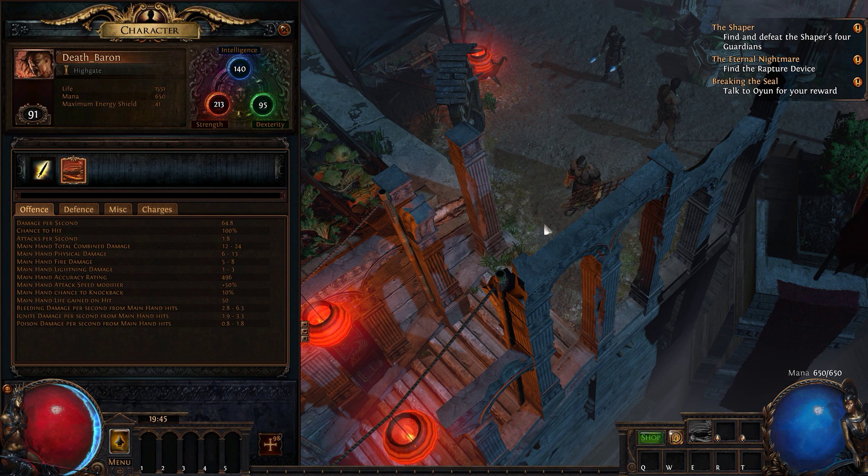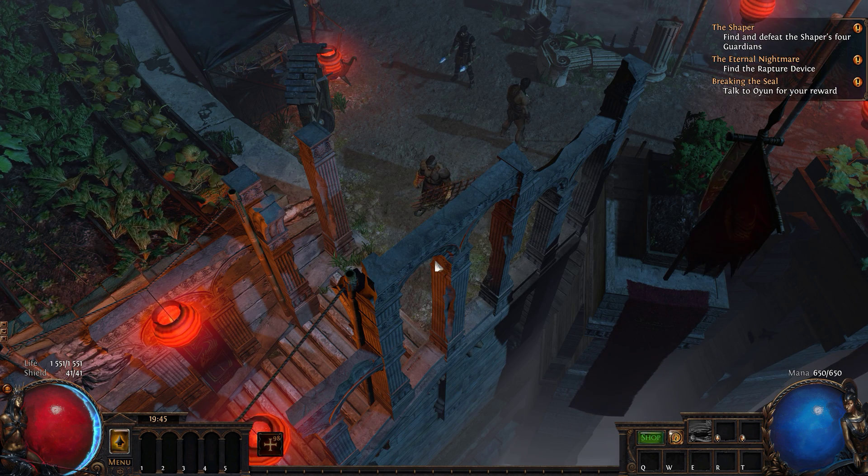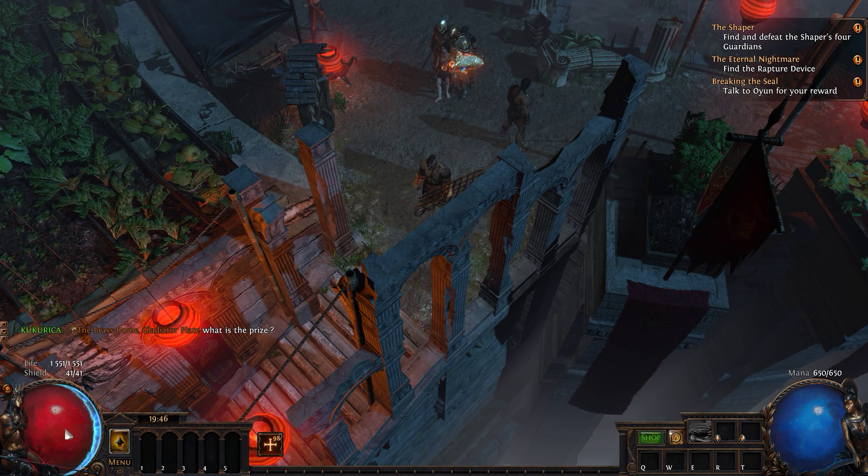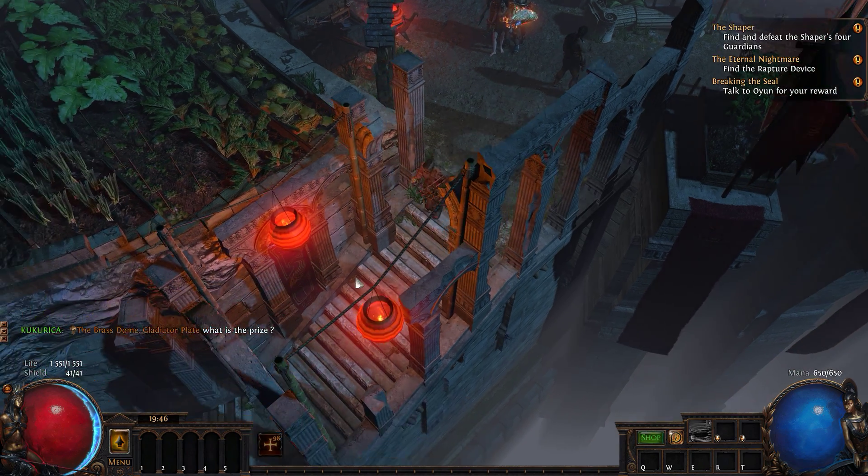Now we will see how this behaves if cyclone hits in a linear manner, meaning each hit is separated by the same amount of time during our 1.8 APS — we will see a linear life gain from the life gain on hit gem. If cyclone hits any other way, for example two hits immediately at the beginning of the APS and then nothing, we will also see that by gaining life in a non-linear manner. Let's try this out.